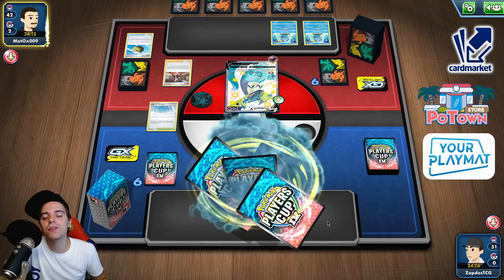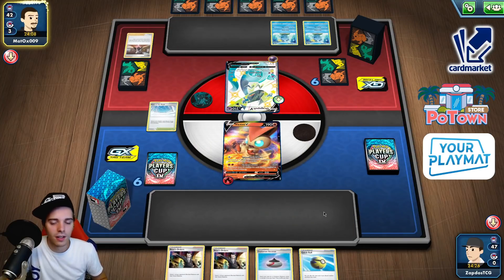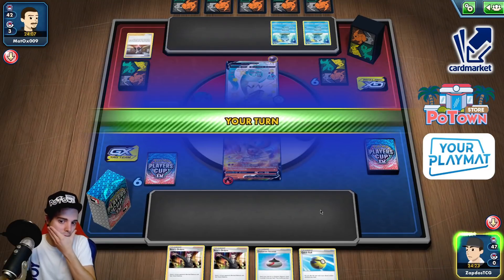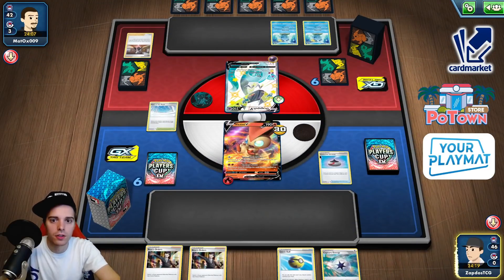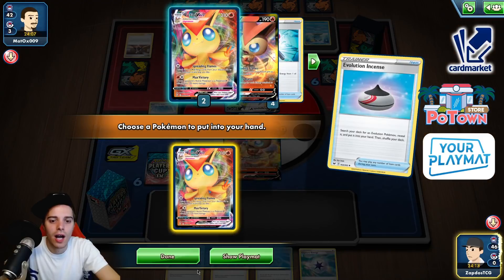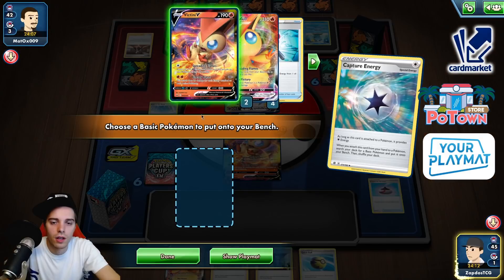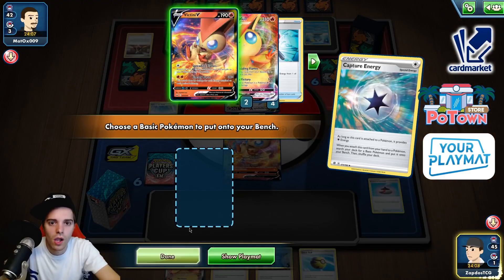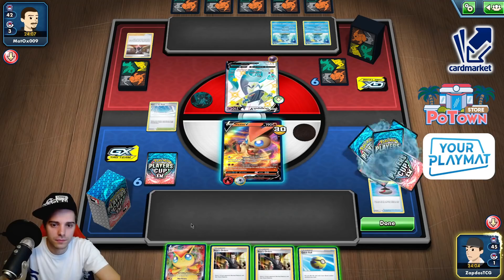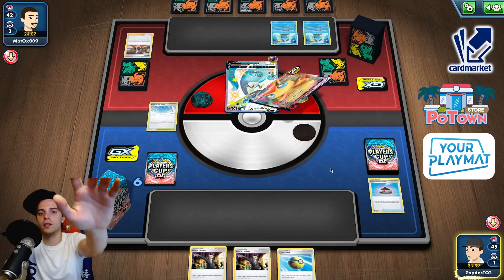Our hand was super good — still super good unless we don't draw into an energy. Come on energy — energy is here. That's how you need to play the game! Capture energy. We just have a lot of Boss's Orders — that's very cool. I'm not going to get out anything — it's time for VMAX party! Victini — annihilate! Yes — two prizes. Marnie and Victini VMAX cheesing out games since 2021.